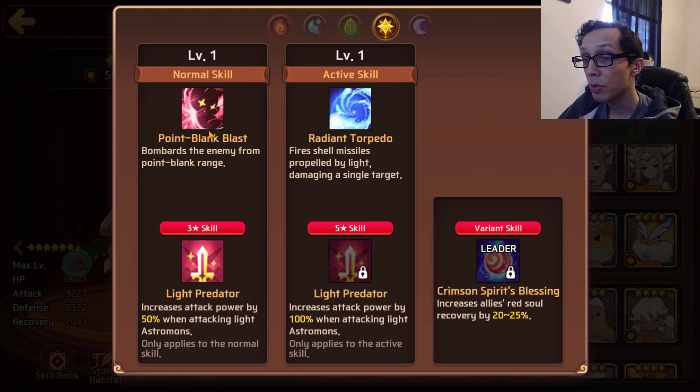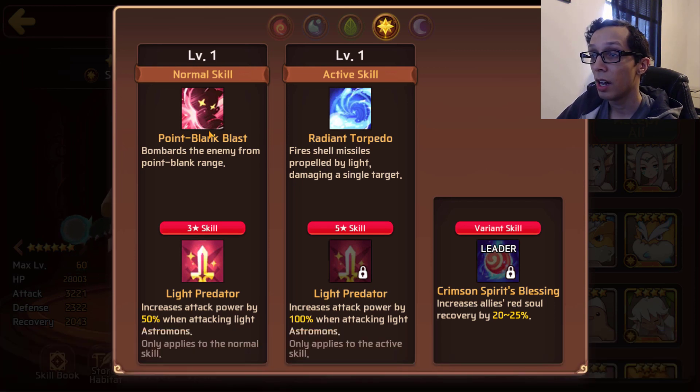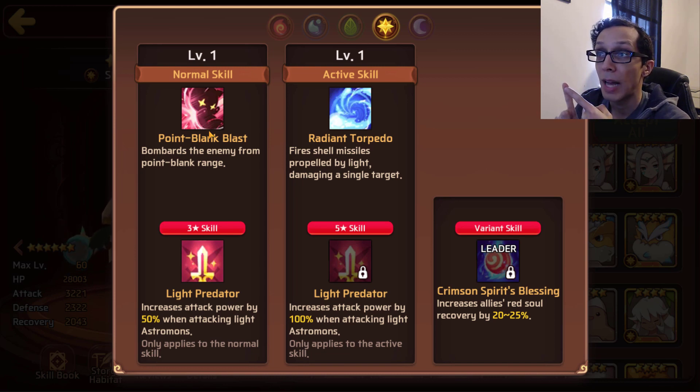His three-star skill is light predator with a 50% attack power increase, and the five-star skill gives a 100% attack power increase — so double light predator. Once again this is pretty much an elemental tower of chaos or world boss type of mon. Since light and dark Shelly are accessible this month, just like Beth last month, I implore you to pick up as many of these as you can.